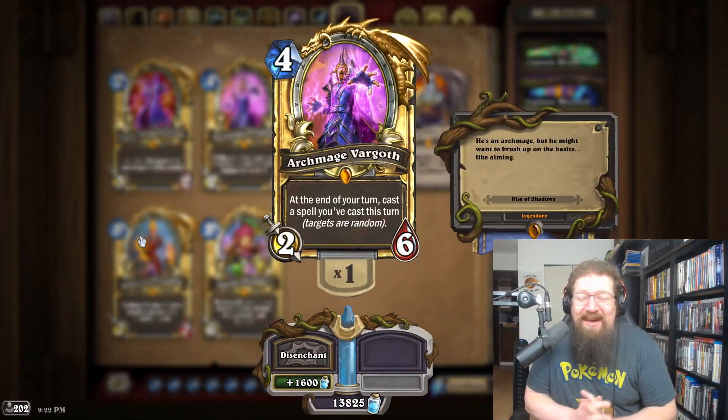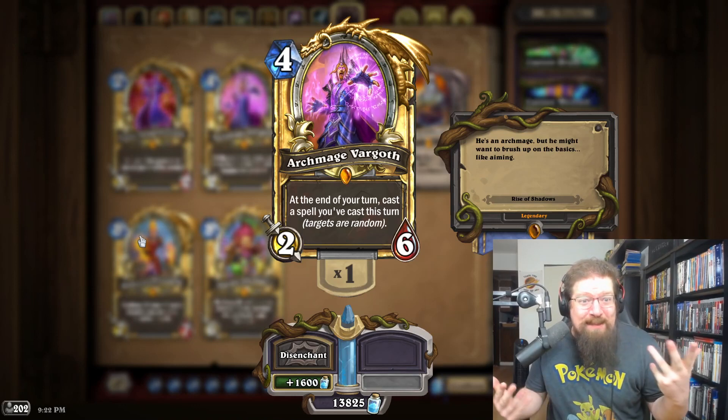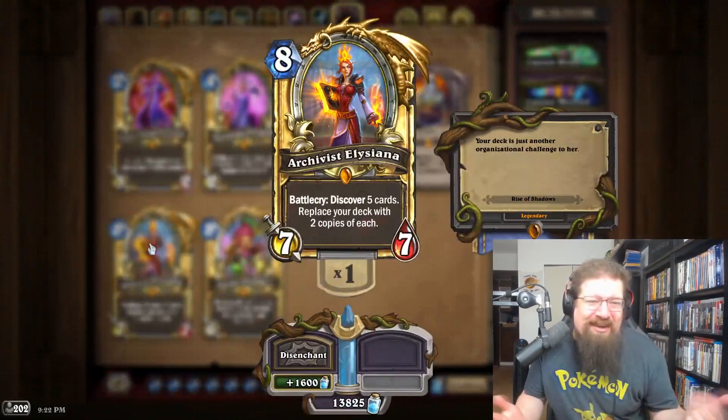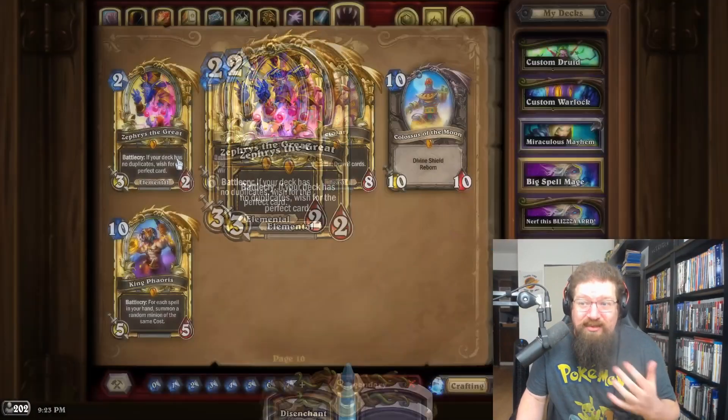For Rise of Shadows — Archivist Elysiana, you could go Chef Nomi — but looking at iconic cards, Archmage Vargoth is very hated as a big pre-nerf style card. Completing multiple quests in Mage when that was relevant would be pretty sweet in diamond, but hard to condone that one. So I'm going with Elysiana.